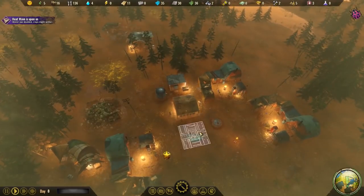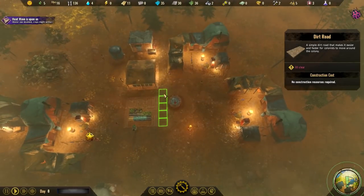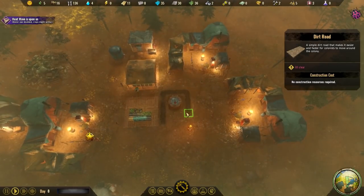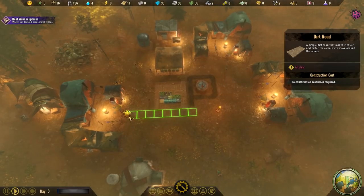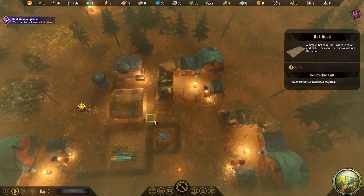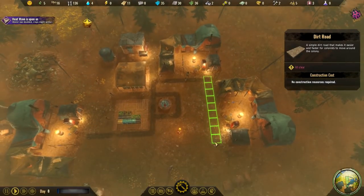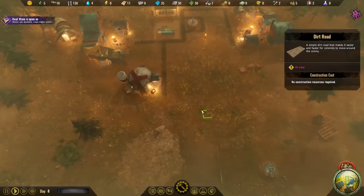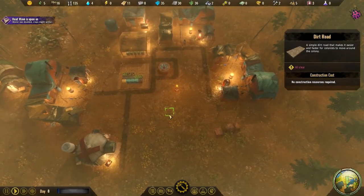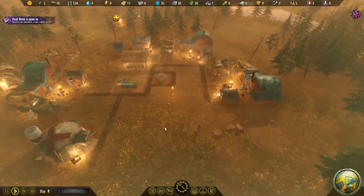Someone pointed out something I didn't even realise - there are paths! Absolutely mind-blowing, didn't even know. So we can totally put paths there, and I assume they're going to help people get around. We can put some there, outside of these - make some fun stuff. It doesn't cost anything to put them down, so maybe they use them, maybe they don't, maybe they're just for us - who knows.